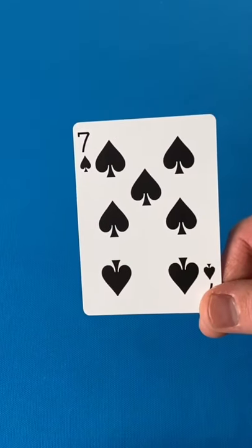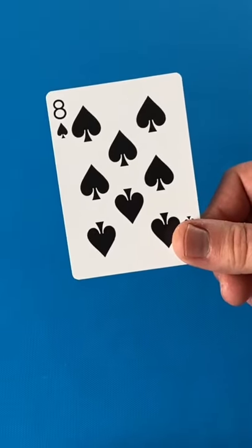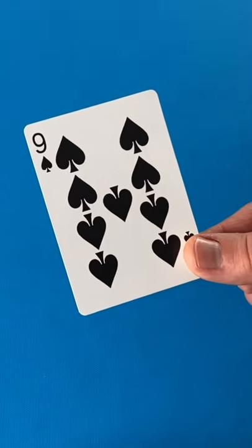If a 7 is played, the next player must draw 2. 7s can be stacked. If an 8 is played, the next player is skipped. If a 9 is played, turn order reverses and goes the opposite direction.